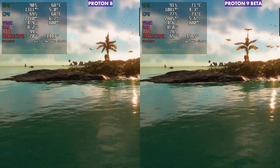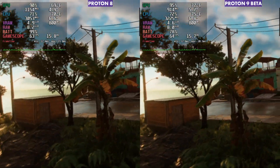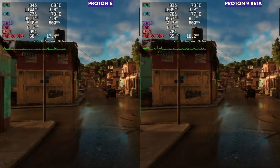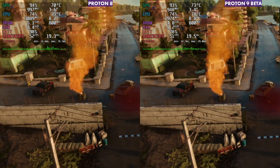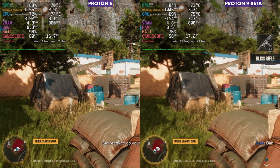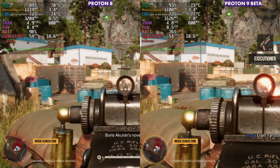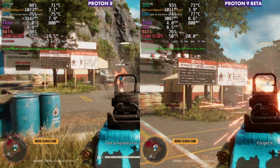Far Cry 6 was one of the last games I looked at, and it was not great for Proton 9 beta. This is where Proton 9 beta really didn't do as well or hold as high an FPS as Proton 8. You can see areas where it was definitely dipping more than Proton 8. So it seemed like a majority of the games — three of the four — weren't running as well on Proton 9 as on Proton 8, versus Cyberpunk where Proton 9 actually did better. Overall FPS just wasn't quite as good on Proton 9 beta.